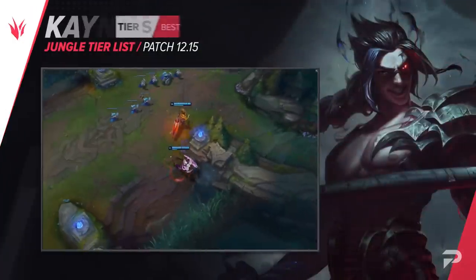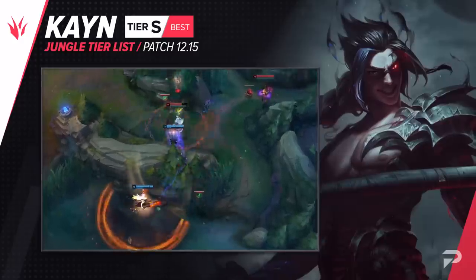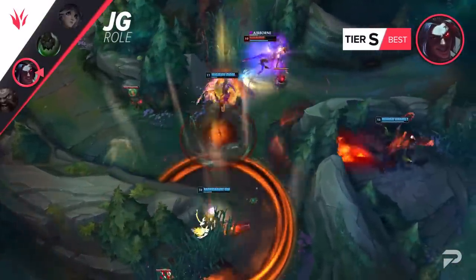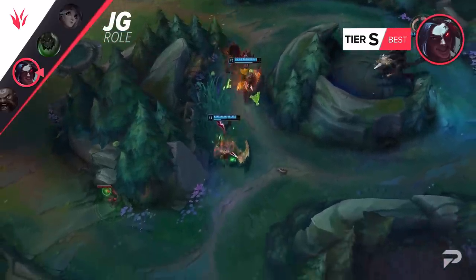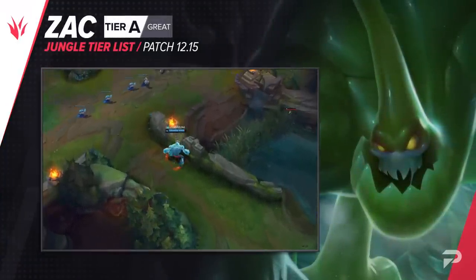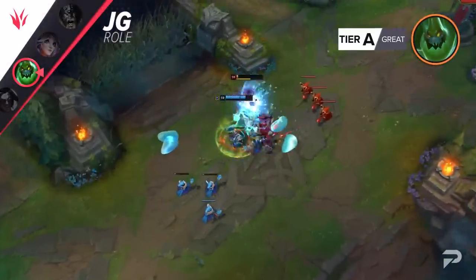We'll be moving Kayn back up to the S tier. Try as they may to nerf him, they just can't really fix Kayn being broken. His early game isn't great in terms of fighting strength, but his clear speed is so quick and healthy that you can't really punish him. He gets to free scale, and Rhaast is just super good right now with all the strong beefy champions in the meta. As with the top lane, Zac has sort of inexplicably fallen off in the jungle. He's still a solid safe pick, but nowhere near as strong of a carry as the higher tier tanks.